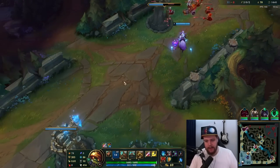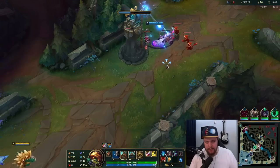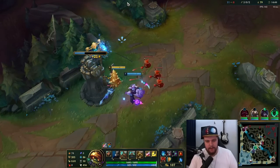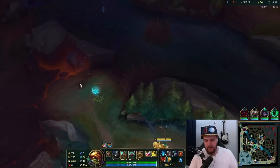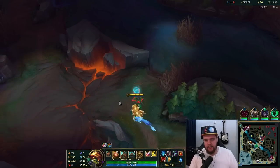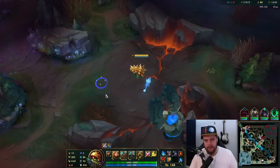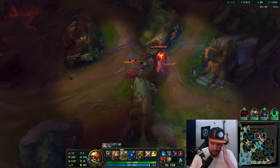Is Thresh gonna give me a lantern? Oh no — he didn't even get it himself. As Rammus would say... 10 seconds on Herald, I guess. Get the blue buff real quick, I'll do Herald after. Using taunt for attack speed real quick as well.